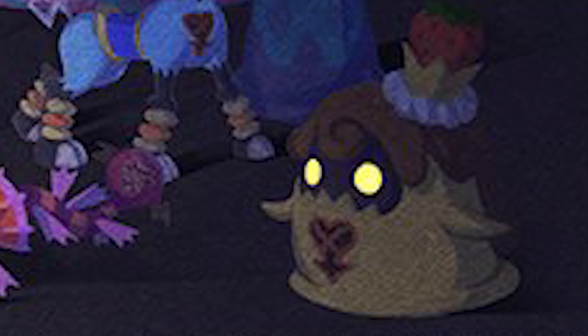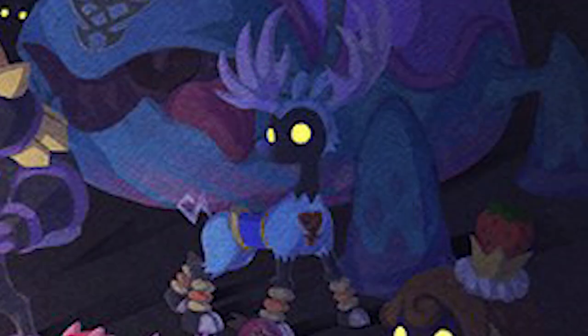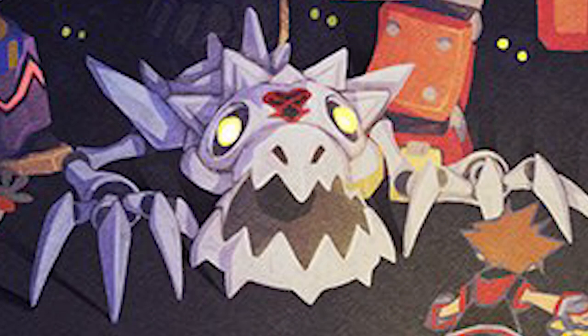We have the rare pudding Heartless in the bottom right of the artwork looking really kawaii. We have the Mr. Fish Unversed from the Monsters Inc world. The Taurus Heartless from the Olympus world. The very cute looking deer Heartless from the Frozen world. We have the ice wave Heartless from the Frozen world. And to the top right of the artwork we can see the little flying Heartless from the Pirates of the Caribbean world.